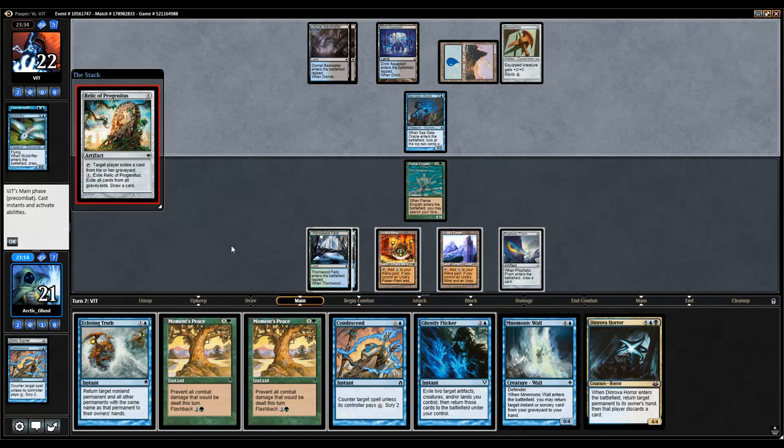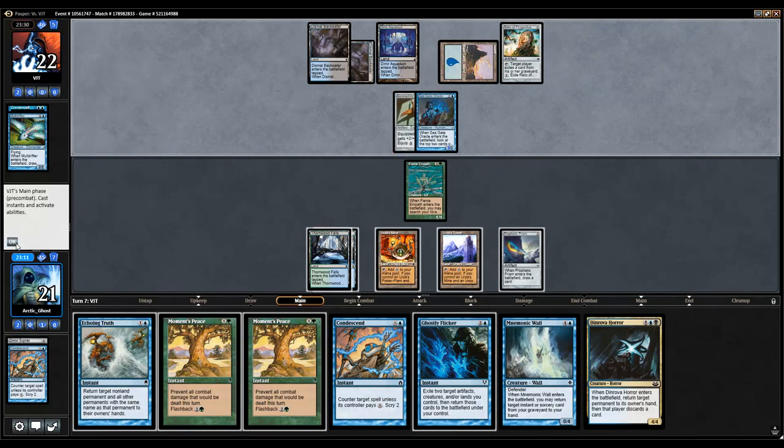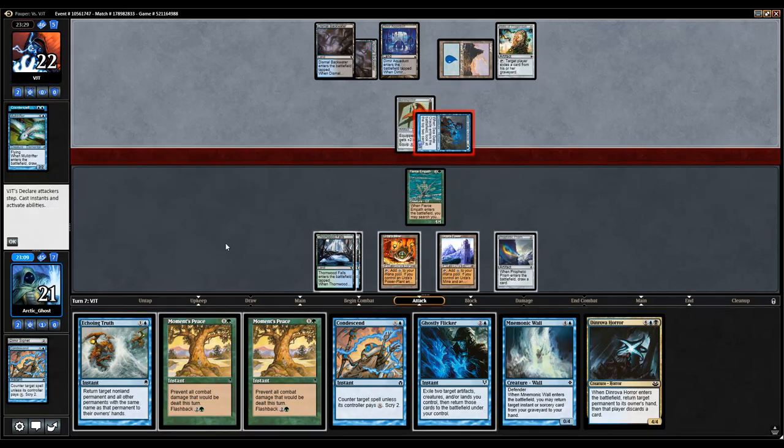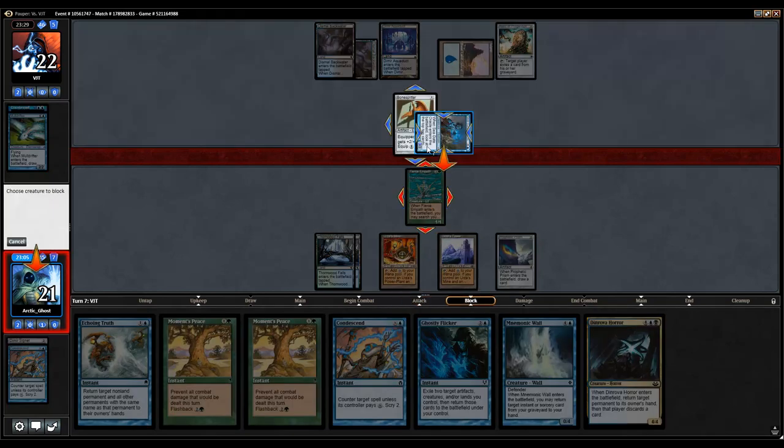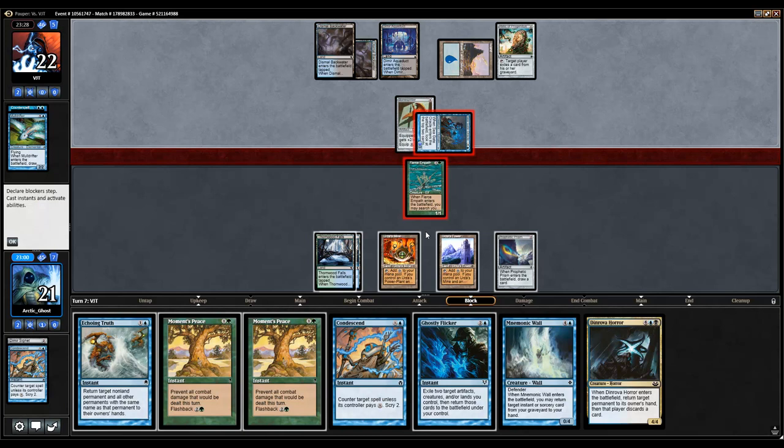Main deck Relic of Progenitus. Wow. Main deck Relic of Progenitus — I honestly had no idea that Relic of Progenitus was so good that it could be main decked. So I'm gonna block. The question is, do I want a Ghostly Flicker? The problem with going Ghostly Flicker is that if he plays a Chittering Rats it kinda screws me on that front, but I think it's worth it anyway.